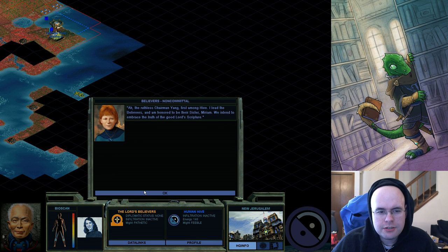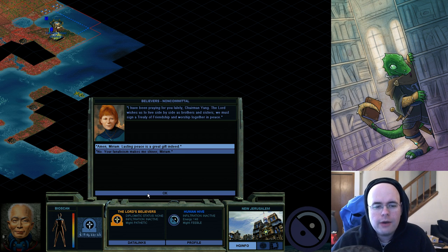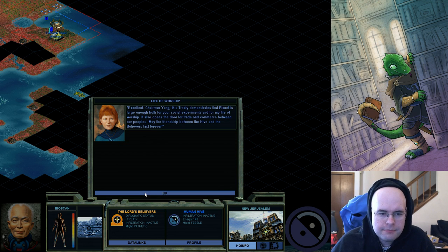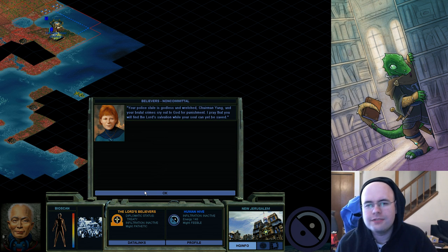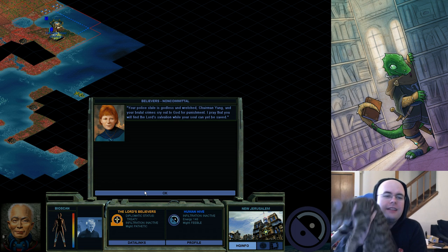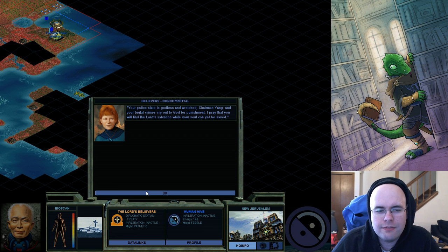She's starting off as noncommittal. "The ruthless Chairman Yang, first among Hive — I lead the Believers and am honored to be their sister. We intend to embrace the truth of the good Lord's scripture." She's asking for tribute, but she's pathetic and I'm feeble — I never remember which order that is. I'm not going to give her anything. I will make peace with her because I don't have a military to fight with. My police state is "godless and wretched" according to her.